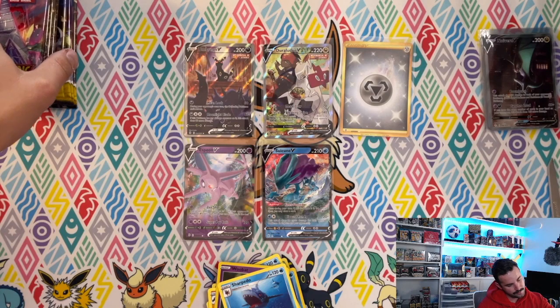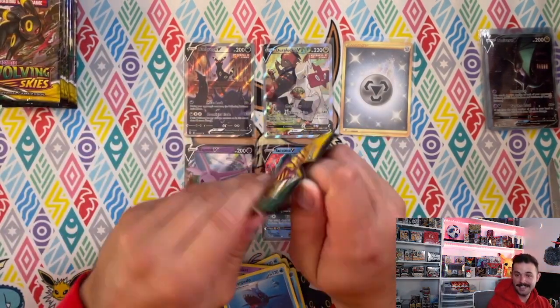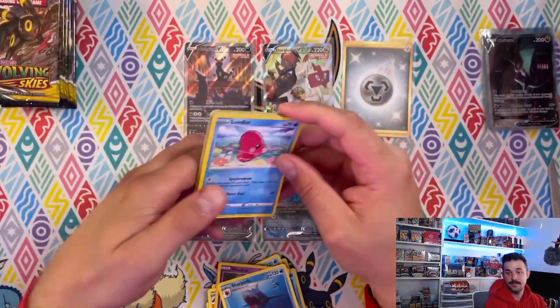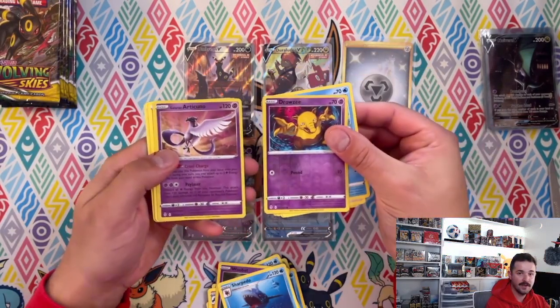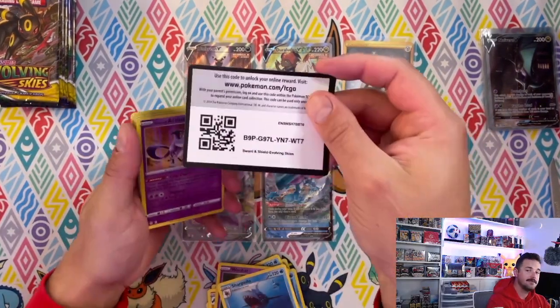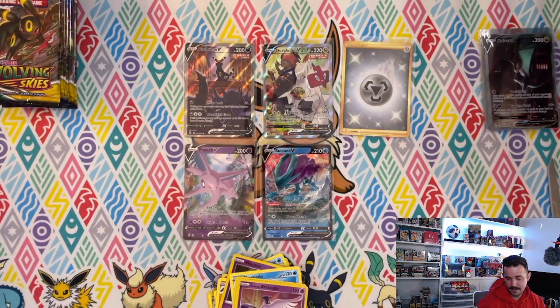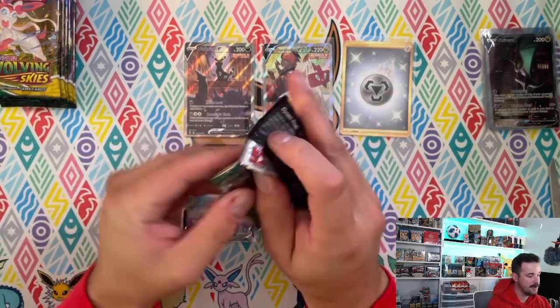So we've had three hits, two hits, and zero — will this last ETB bring us back? We got a hollow — is that going to be one of our hit slots? Come on last ETB, show us something crazy again.